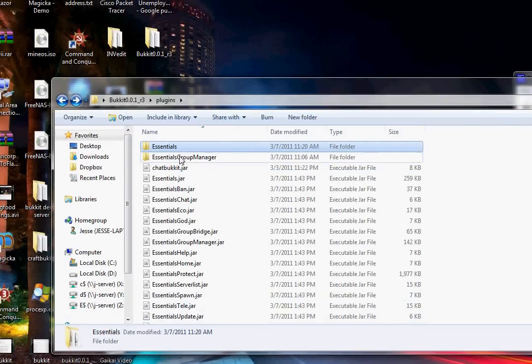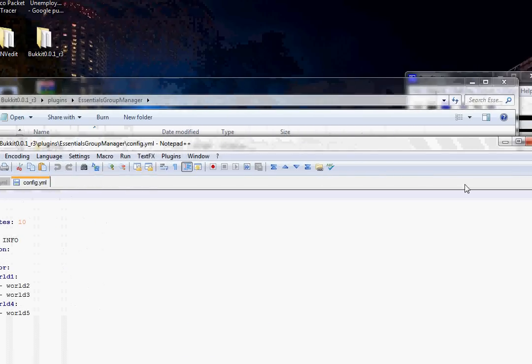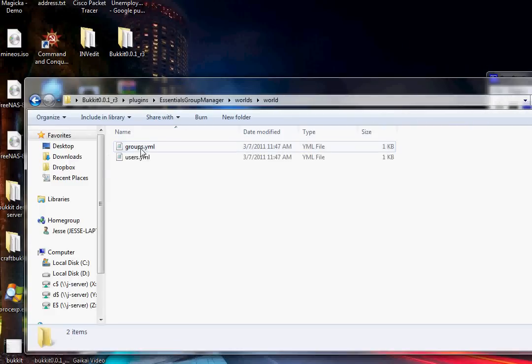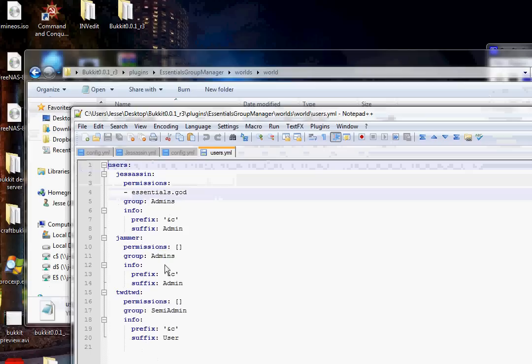Exit out of that folder and open up the EssentialsGroupManager folder. In this folder you'll see a few folders. What we're really worried about is opening up the worlds folder, then world. Open up users.yml to edit it. You can also edit the groups but I'm not really sure how all that works, so I'm not going to mess with it.